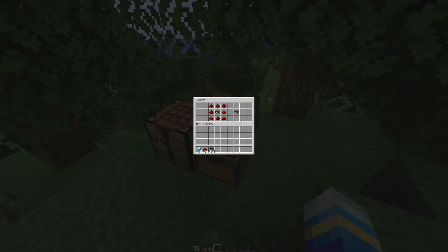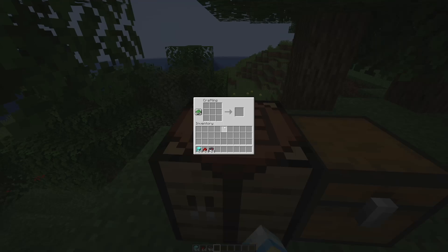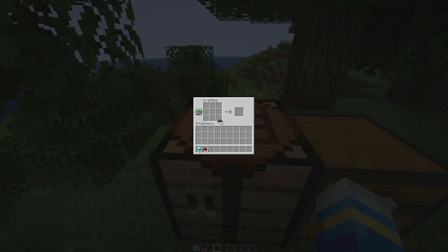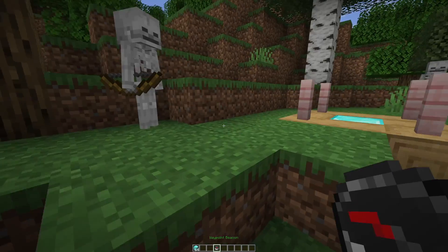First of all, what we want to do is craft one of these waypoint beacons which allows you to open up a GUI and teleport to various places. The way you craft that is a compass in the middle of the crafting bench surrounded by redstone, and that will give you one waypoint beacon.